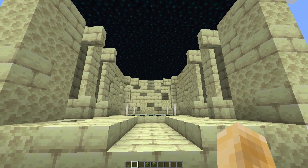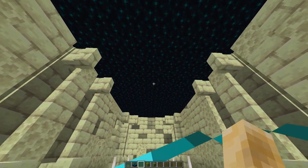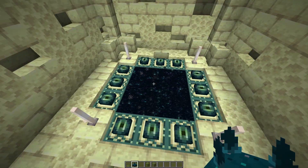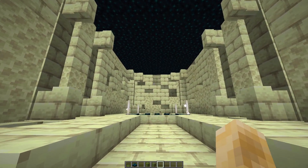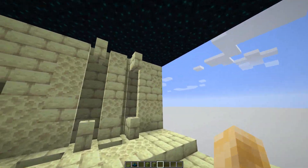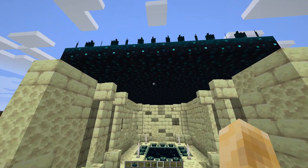Over here is the end portal. I really want more of these sculk sensor themed blocks, but these do fit in with the end portal really well. The texture looks almost exactly like the top of the end portal, so I built this end portal room with the sculk sensor as the ceiling — I think that looks pretty nice. The problem is they just detect you whenever you're walking through here, which is kind of annoying, so I don't know if I would ever actually use that.